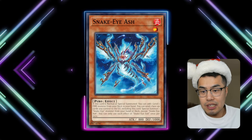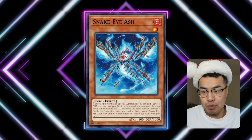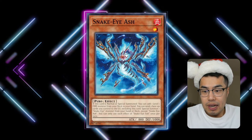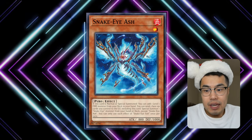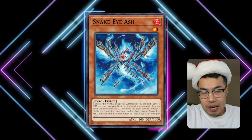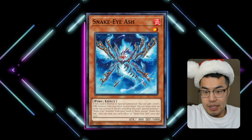So Snake Eye Ash is very, very powerful. You want to play three copies in any given Snake Eye deck, and it's really cheap right now. People might forget about it, and then supply and demand will kick in as people pick them all up and the market dries up. Fire Kings, I think, are very, very close to being Tier 0.